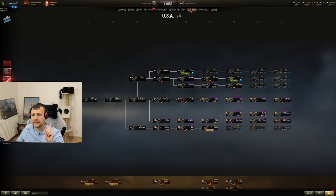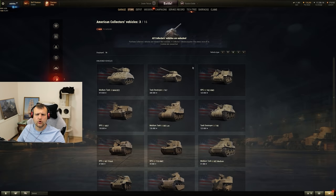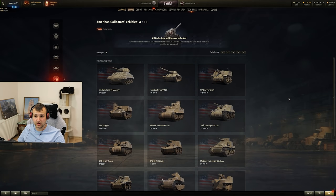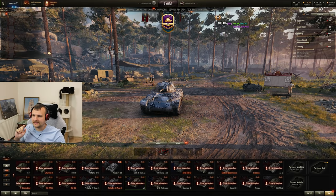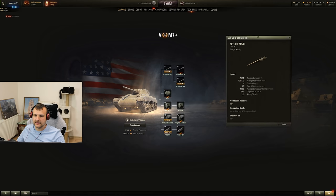Go to the American tech tree, click into the collector's vehicles, and you can see there are plenty of tanks you can buy if you haven't already. Feel free to check it out - you might find some hidden gems like the T67. One important thing: even though these are collector vehicles, you still need to grind through the modules, and this is the right gun to use.